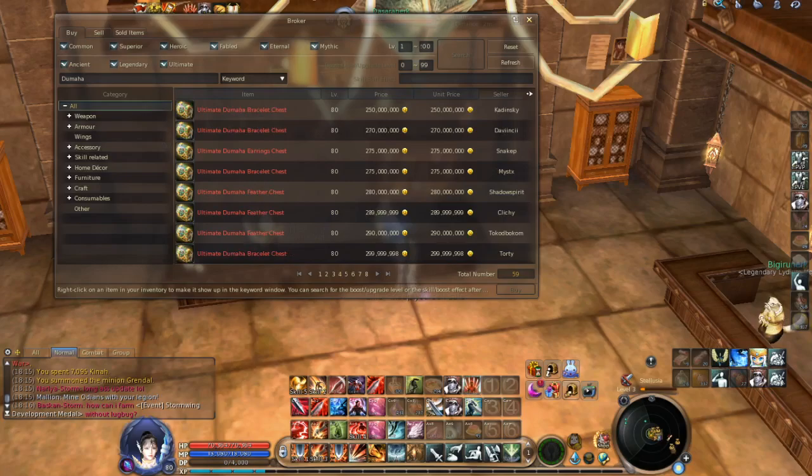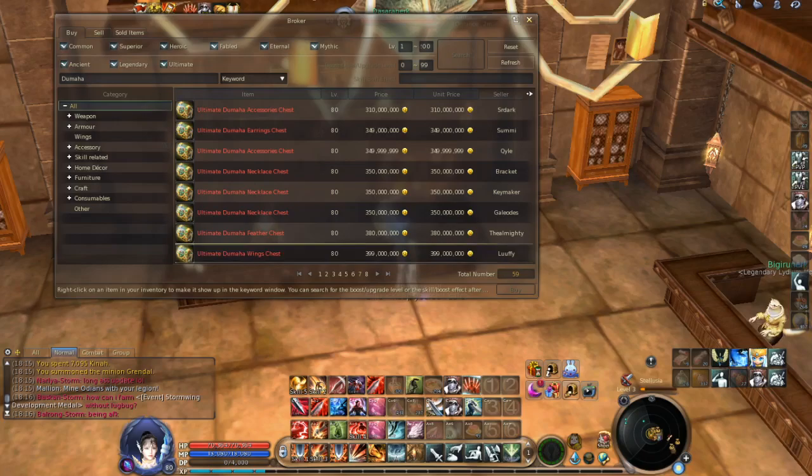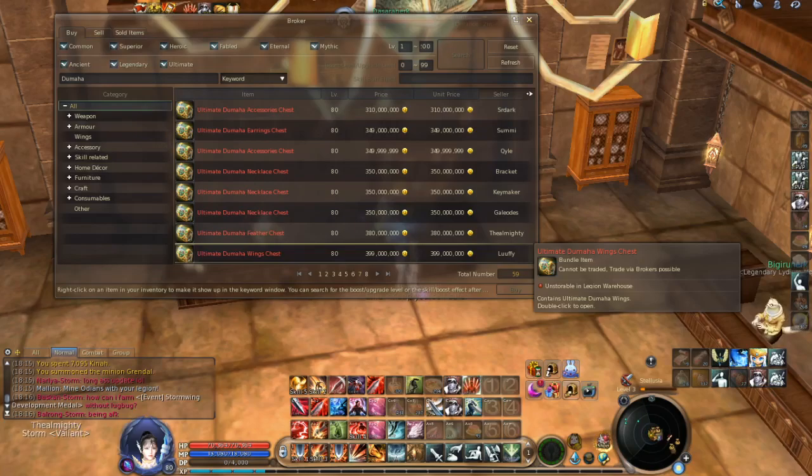So maybe it would be better to just go and farm some stellium and insignias of experience, and try to buy directly from that NPC. I'm just searching for a wing chest — as you can see it's here: 399 million kinah for the same chest I just got five minutes ago. So yeah, I really need wings, but if you get wings you can sell it to the broker for 400 million kinah. It's pretty nice kinah to earn nowadays.